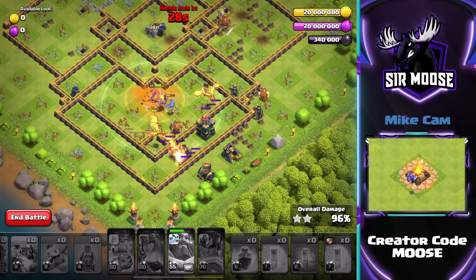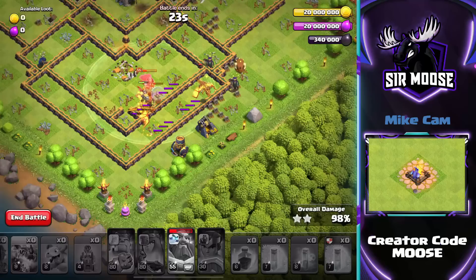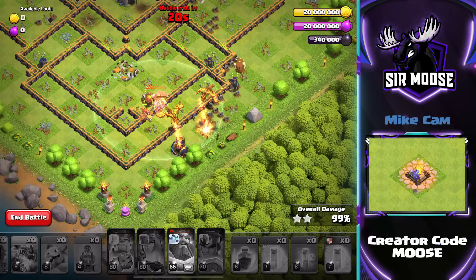So remember: send in your Flame Flinger at the top of the map, take out the Air Defense at the bottom with two Rocket Balloons, then focus on the left hand side compartment, then the right, then send in your Royal Champion.